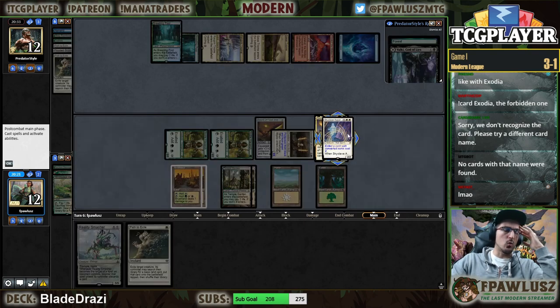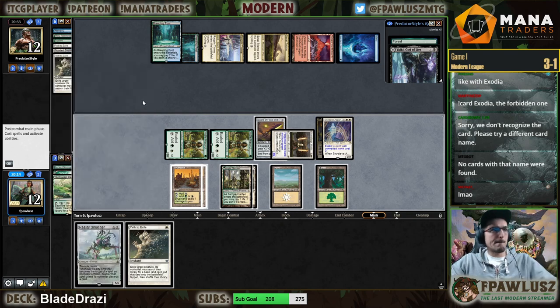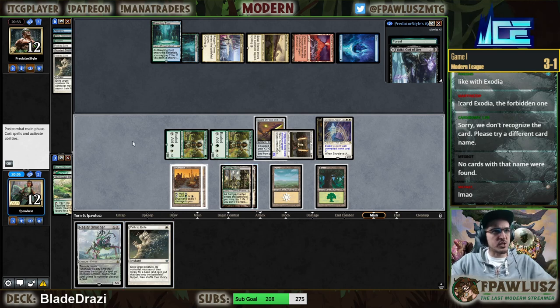So when I do that my opponent gets a 4/4, but then I can swing through the 4/4 next turn thanks to Smasher. So this is just bad if my opponent finds another Smasher. If I top-deck exactly another Smasher — so I think this is fine.